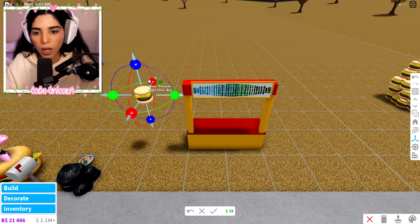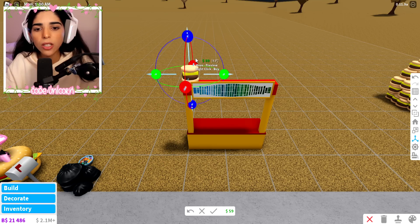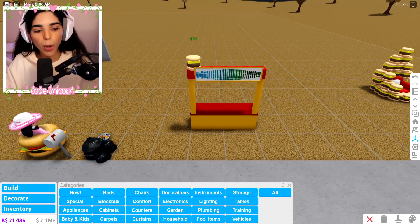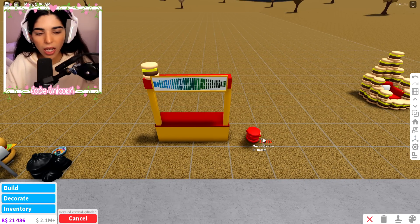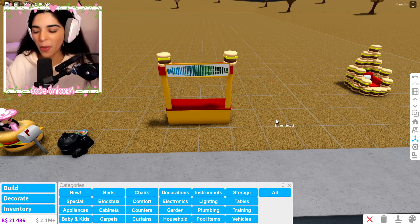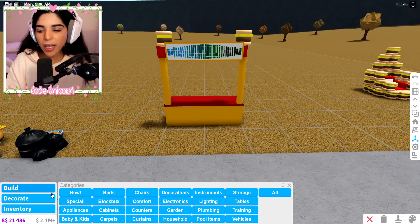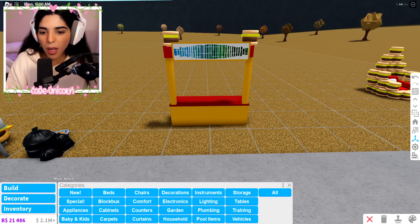I'll use the transform tool. We're gonna put a little burger over there and then get another one and put one on the other side as well. There we go — we have some cute little burgers on the top, looking fantastic.